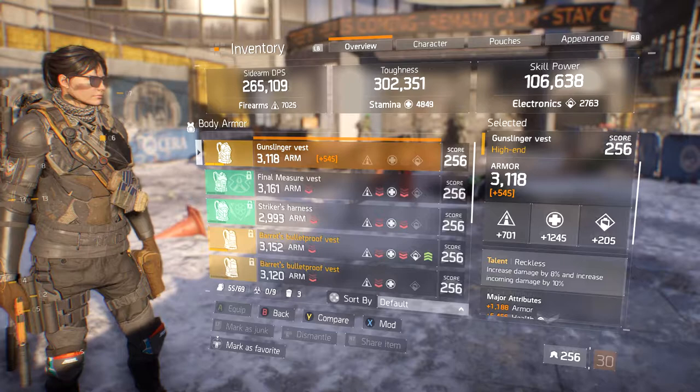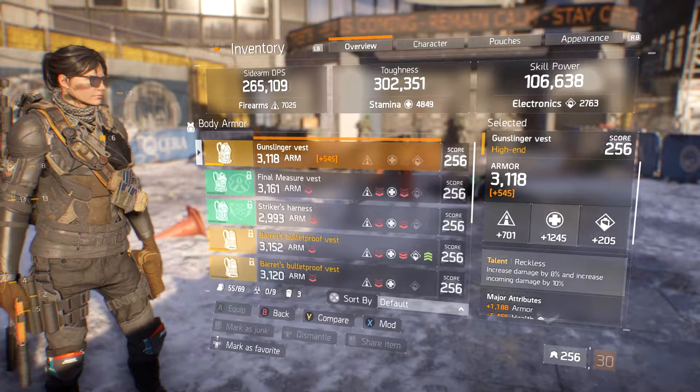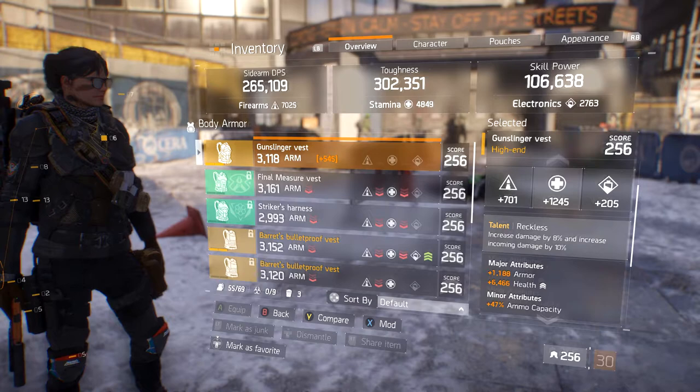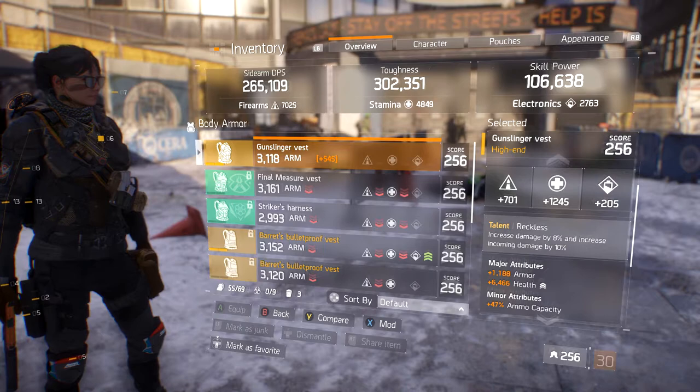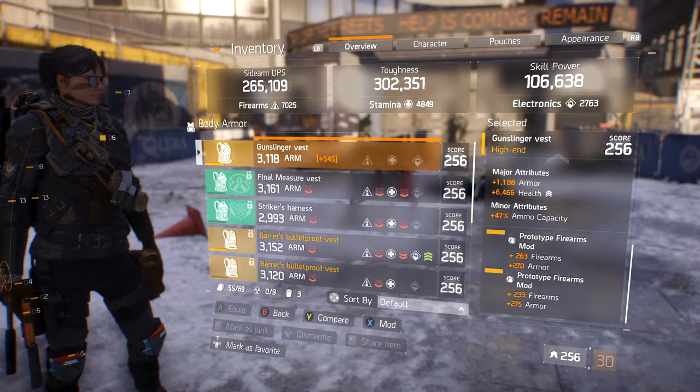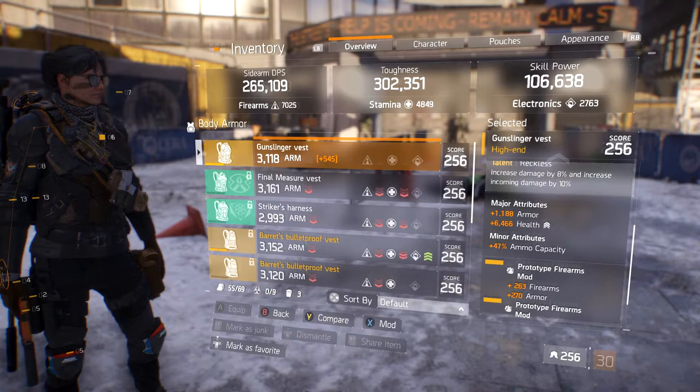For the chest I have 3118 armor, 1245 stamina, and 701 firearms because of the mods. It's a Reckless chest with 1188 plus armor in the major attributes, 6466 health, and 47% ammo capacity. On all my chests I try to get health on it because health gives you an extra ~18K toughness — without that I'd be below 302 toughness.